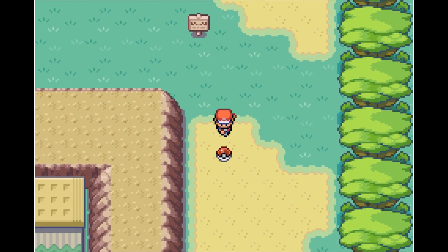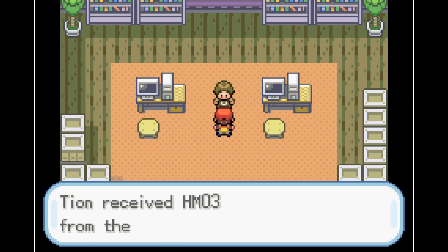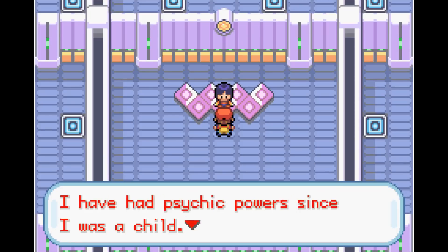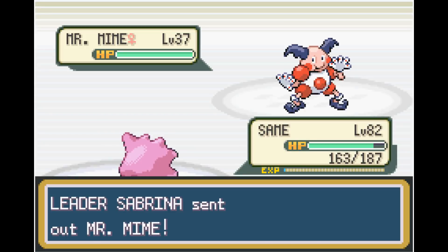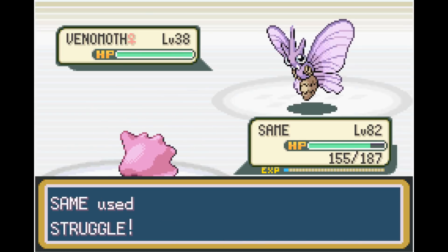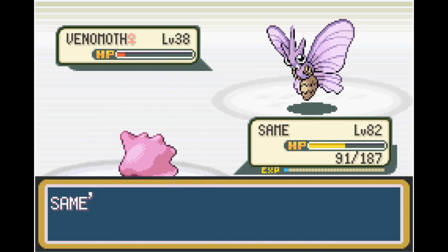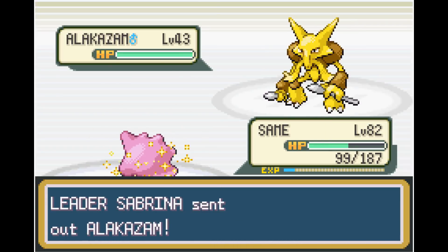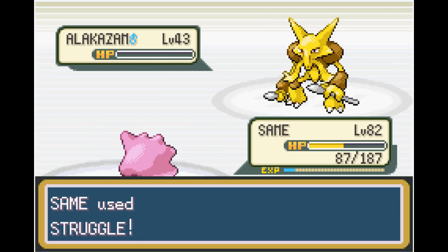We head to the Safari Zone, pick up the Gold Teeth for the Warden, and also get HM03 Surf. Now it's time for Sabrina. All of Sabrina's Pokemon have really weak physical defense, meaning Struggle is going to do a lot of damage no matter what she sends out. We're able to one-shot her first two Pokemon, but Venomoth can take a hit. Sabrina uses a lot of Hyper Potions, but eventually she runs out and we take out Venomoth. Sabrina's last Pokemon is Alakazam — luckily its physical defense is next to nothing and we one-shot it with Struggle.